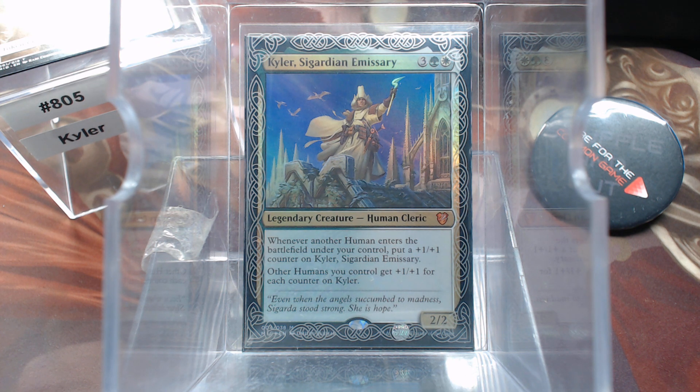For 5 mana, we get a 2/2 Human Cleric. Yes, this is another Selesnya Humans deck. I really, really kind of like this one. Whenever another human enters the battlefield under your control, this gets a +1/+1 counter. Other humans get a +1/+1 counter, or get plus 1, plus 1 for each counter on this.